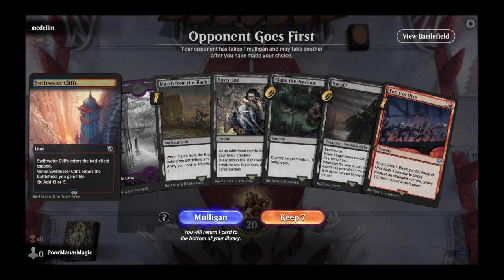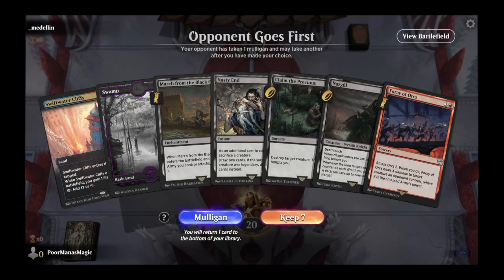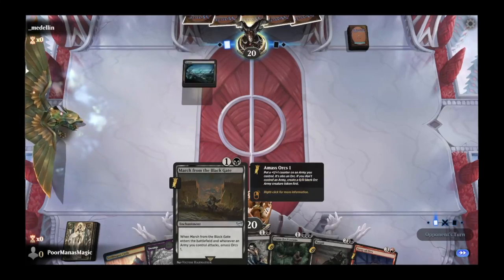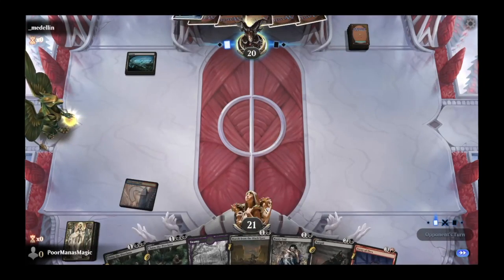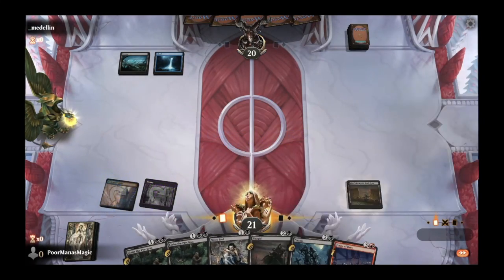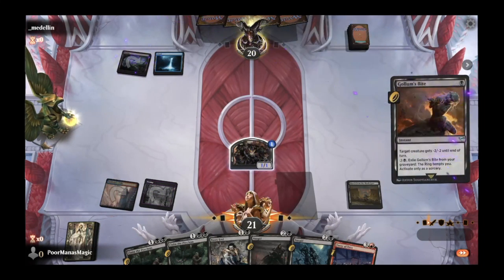We have our Swamp, our other two colors, a Nasty End, a March, and a Nazgul. Turn one is going to be Swiftwater Cliffs so that we can play Swamp on turn two for March from the Black Gate. Gain some incidental life. We drew into our second Nazgul — just need one more land now. Opponent plays Golem's Bite — looks like they're also playing some of the new cards. Unfortunately we don't draw another land, so we'll have to hang tight.